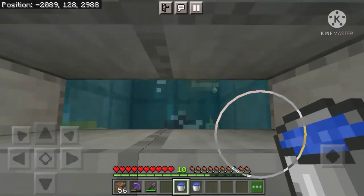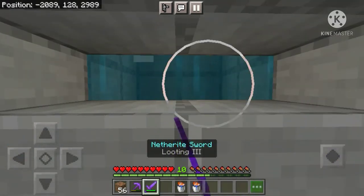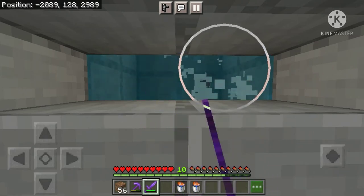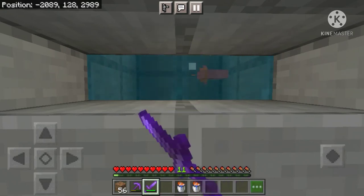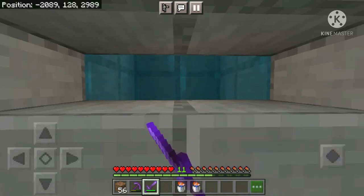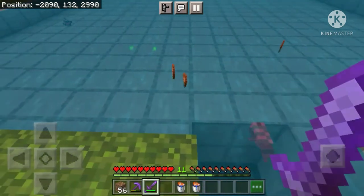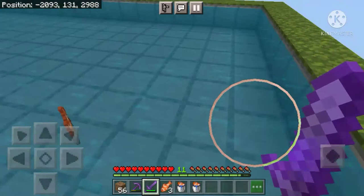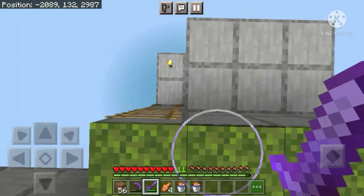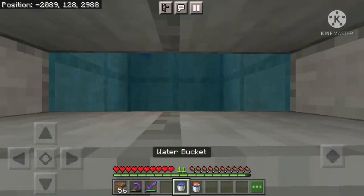Now just collect two water buckets and catch two fish like this. If you want, you can also use this farm as an XP farm because killing fishes gives you XP — it's a pretty good XP farm, and if your sword has Looting III you're going to get a lot more loot. After killing the fishes, go up and check — sometimes the items might end up at the top instead of being collected by the hoppers, so always recheck. Now I'll show you once more how to collect fish: fill your water buckets and then catch the fishes.